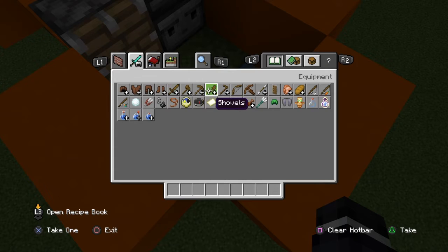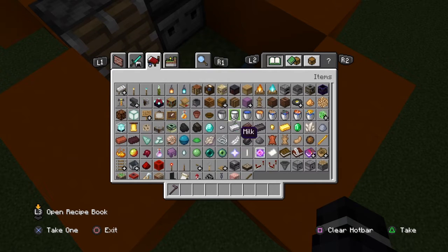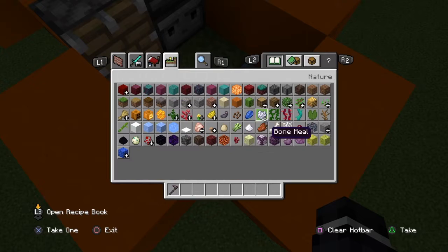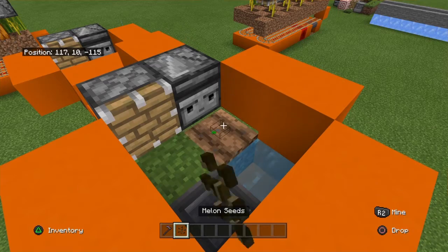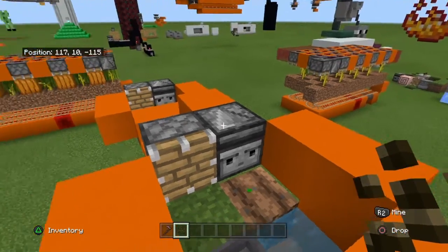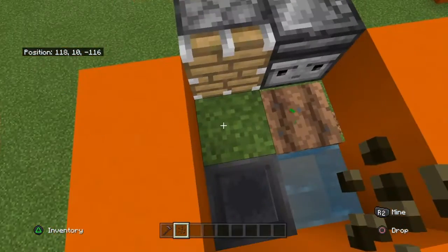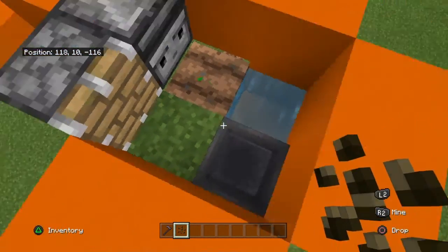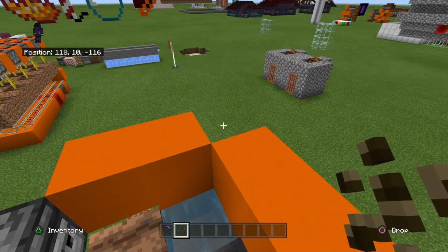The final thing you're going to have to do is grab a hoe and plant the pumpkin or melon — I'm going to use a melon this time. When it grows, it will place the melon there, and that melon will be pushed into the hopper, giving you infinite melons or pumpkins.